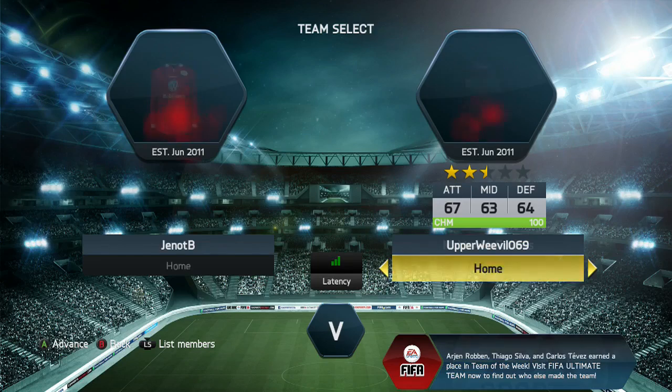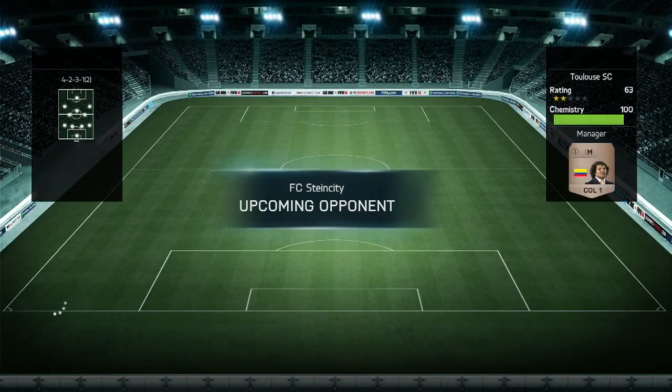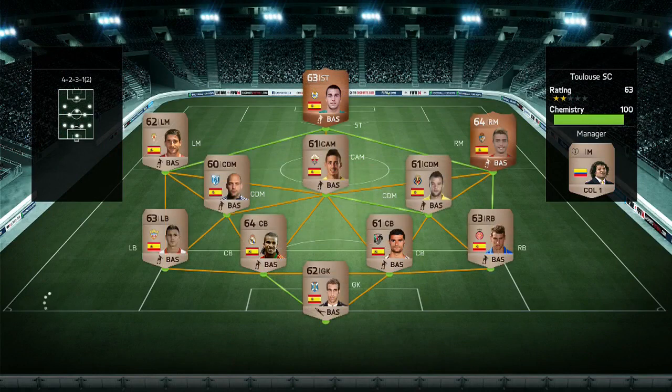What is up guys, PeachHD here, and today we've got episode number 3 of Making Akinfenwa Famous. Before we go into it, if you want to buy any coins, you can open some packs, try and get some of this week's Team of the Weeks — go and check out hdfutcoins.com, you can use Beach for a 5% discount when you're on the checkout.